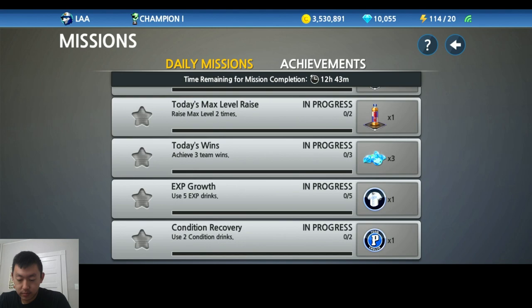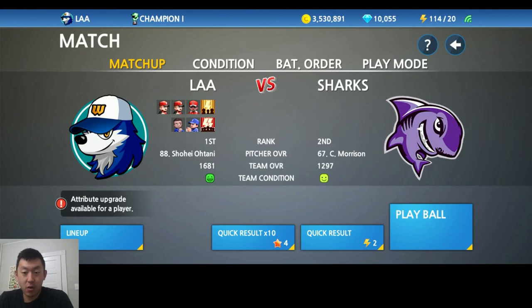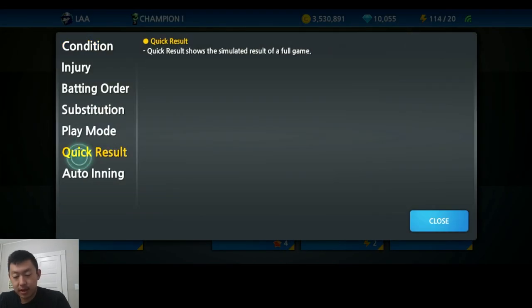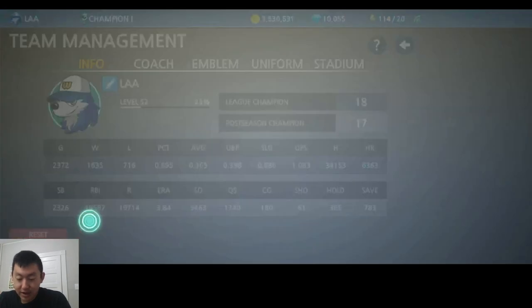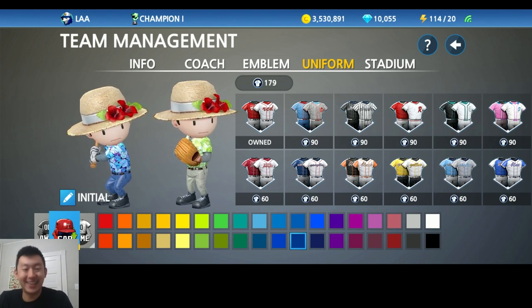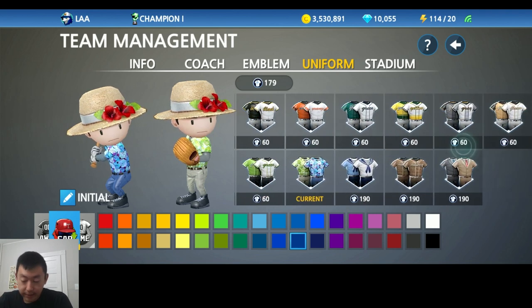And also, every time you play a game, after the game you get a random set of rewards. If you win the game, you have a chance to get a little bit better rewards. Usually you will get things such as stamina, uniform badges, emblem badges, EXP drinks — those are the basic ones. If you get lucky, you might get something like a little bit of coins, a little bit of gems like 3 to 5. If you get really lucky, you might get a recruit ticket, badges like gold, silver, diamond, platinum badges. You might get stars. You might get coach tickets. Those are just a little bit more luck-based. But just play through the game — you get them.